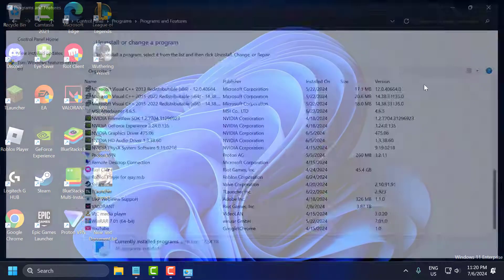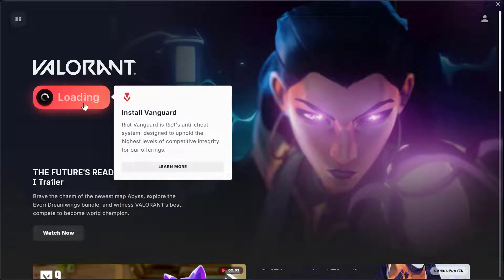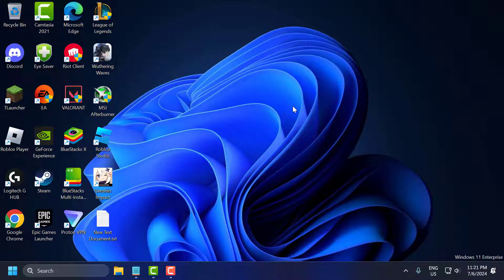Now close this window. We need to reinstall Vanguard. For that, you just need to launch Valorant, select the update option, and install Vanguard. After it gets installed, you just need to restart your PC. After restarting, you can check if the problem is solved or not.